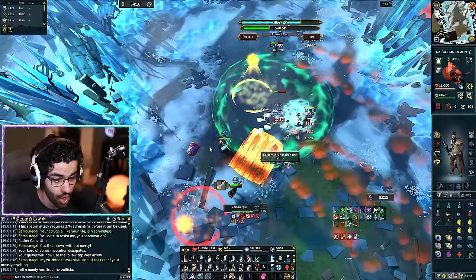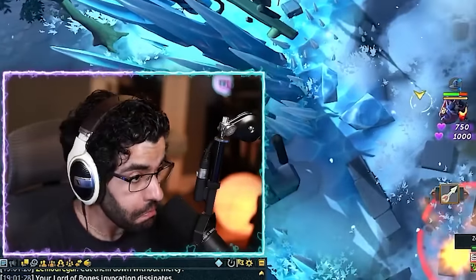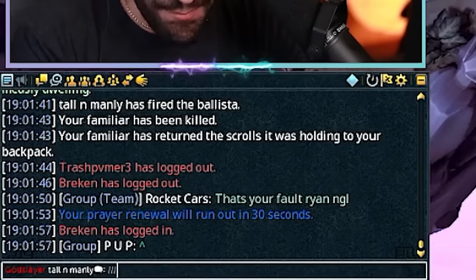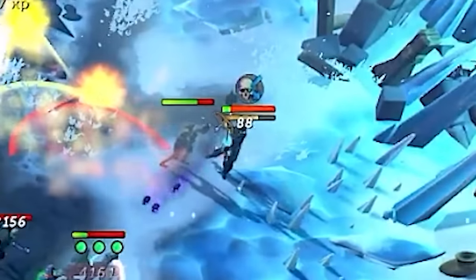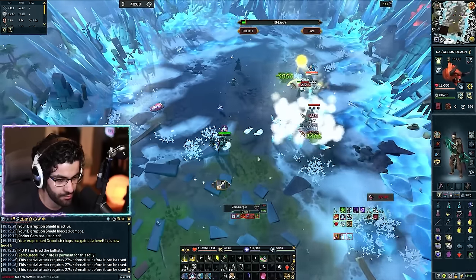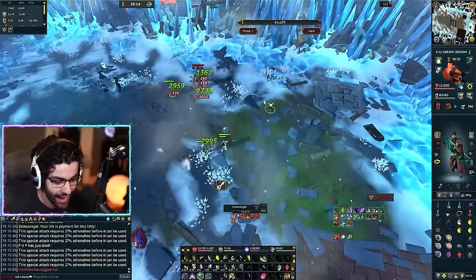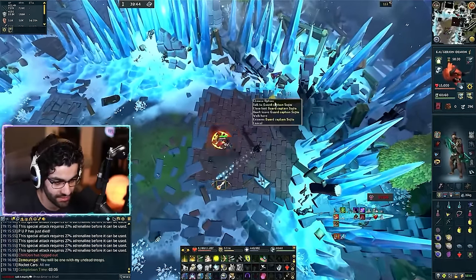Oh guys, Ballista! Ballista! How is that my fault? You murdered my Calgarian demon! Rocket has perished — 40% of Team DPS has perished! Pup died too — 80% of Team DPS have perished! It's all me, baby! I got this! Don't even worry, guys. I'm so locked in right now. I barely even needed you guys.